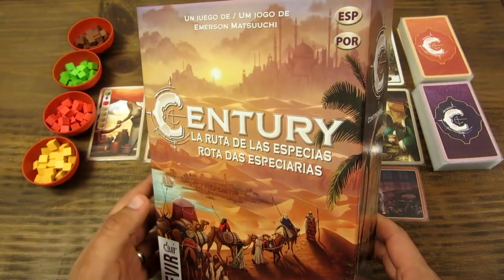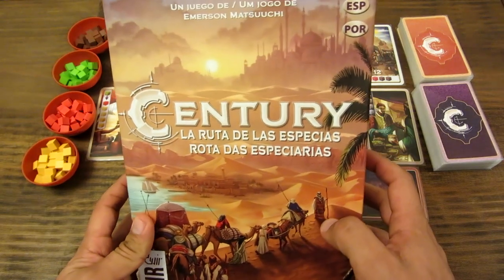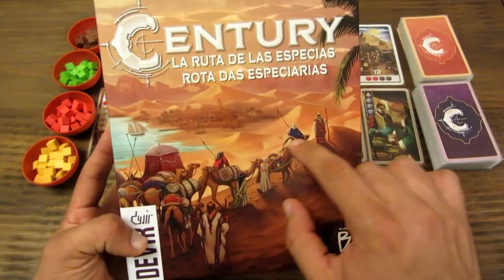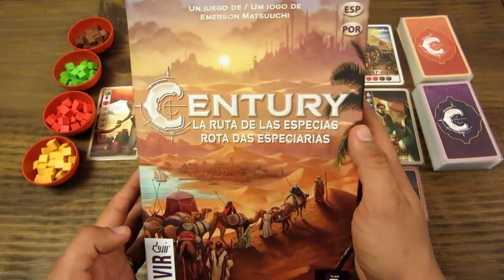Iniciamos principalmente con los componentes. Esta es la caja, de tamaño estándar. La ilustración es bastante llamativa, muy bonita, con una caravana que está apareciendo aquí sobre la arena. Acá hay una especie de ciudad y unos palacios al fondo, la verdad que es un detallazo.